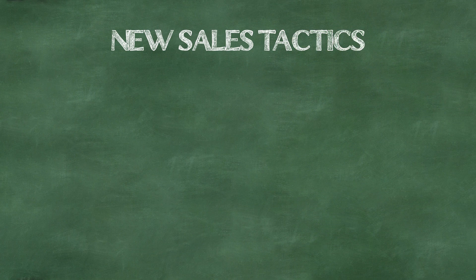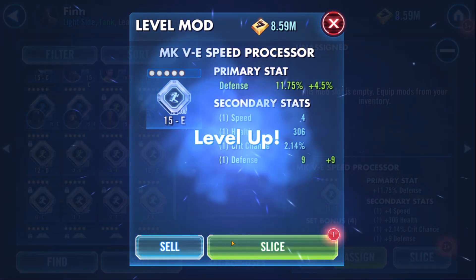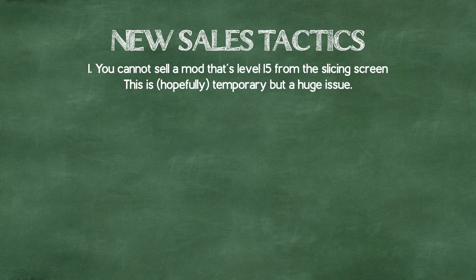First things first, you can't rely on this sell feature for the full process of working on your mods. The sell button disappears once a mod hits level 15, which means you can't sell a mod after a bad slice, making the new sell method an incomplete workflow. I'll call this a temporary knock against it since I assume it will be added in the future, but only time will tell.